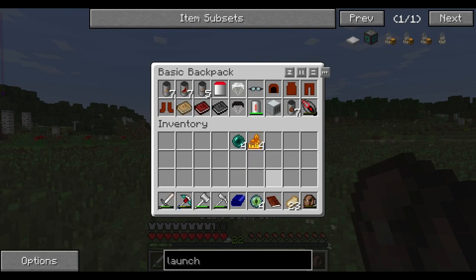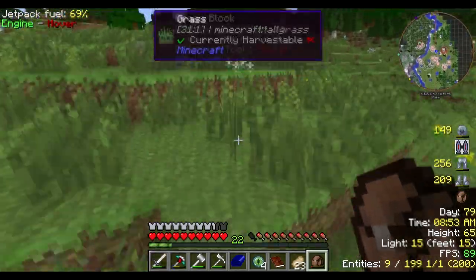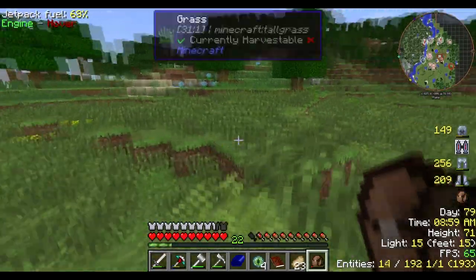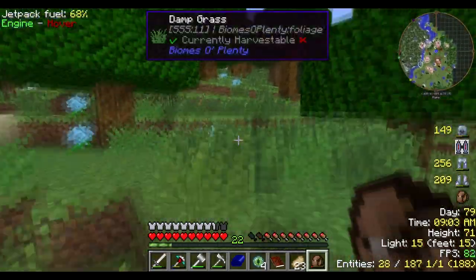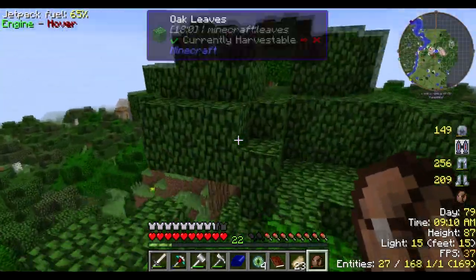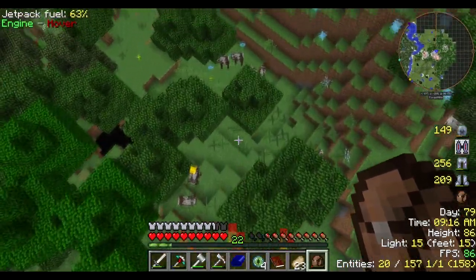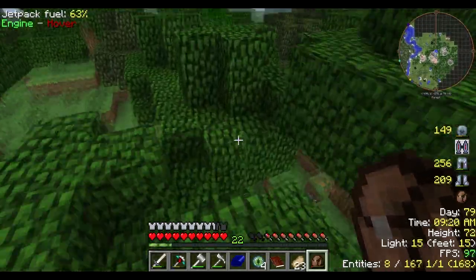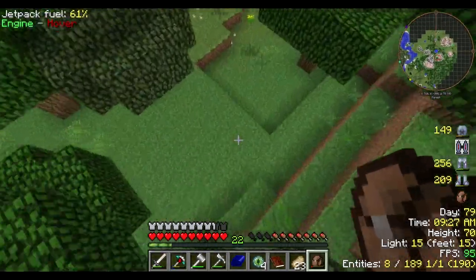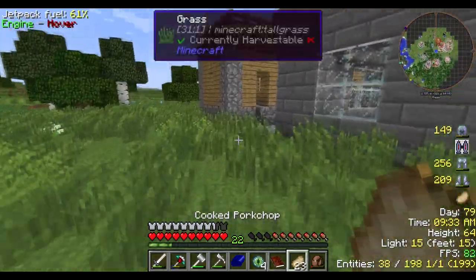What do we even have in this bag? A bunch of Galacticraft stuff. I started taking a look at the actual rockets we have to build and I completely forgot that we're going to need so much iron — like a ridiculous amount. We found a village! Let's go quickly check it out. Besides the quarry and the other dimension, I need to figure out another method of mining and getting ores quickly.